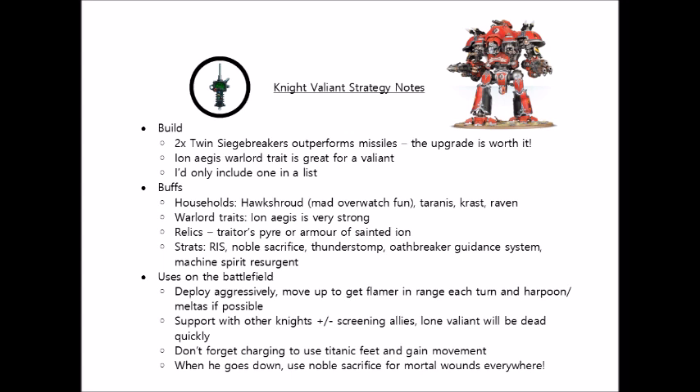For Questor Mechanicus models, we have access to Machine Spirit Resurgence to ensure shooting on the top profile even when heavily damaged, and Benevolence of the Machine Gods to ignore mortal wounds on a 5+ for a phase — which could be more relevant than normal since you'll be throwing this knight into the heart of the enemy and may be hit by a bunch of smites. And we've already talked about House Hawkshroud's specific stratagem, Staunch Allies, which is just brutal on this unit, particularly with the Traitor's Pyre Conflagration Cannon.